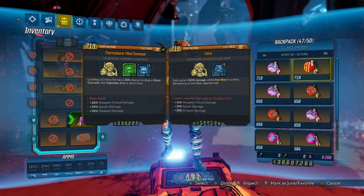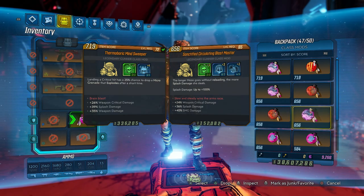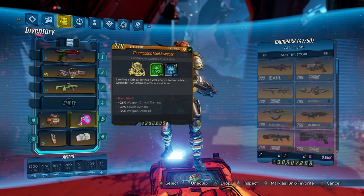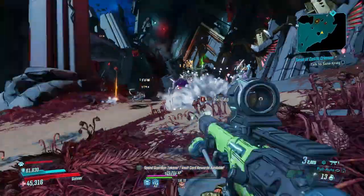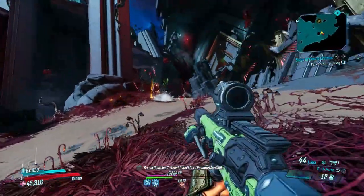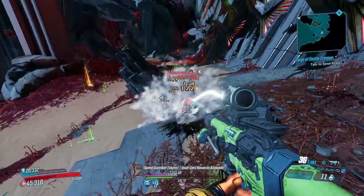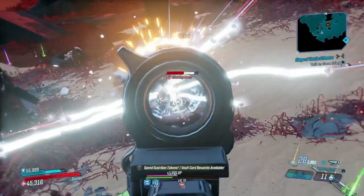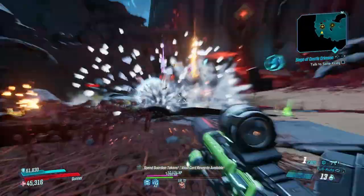If you have DLCs, things like the Sapper and the Flirt can work well. But overall, those three — Blastmaster, Bloodletter, and the Minesweeper — are my go-tos each and every single time. It's very good that we have a lot of good class mods to choose from right out of the base game. And with things like the Loot the Universe event going on right now, if you head over to the Drought on Pandora, you can farm quite a bit of class mods, especially if you have things like the Schlooter artifact as well. It can be very, very solid.